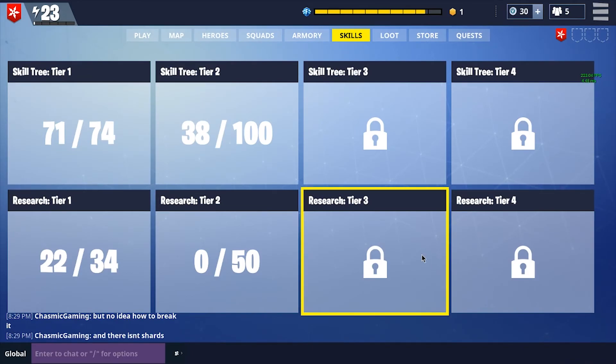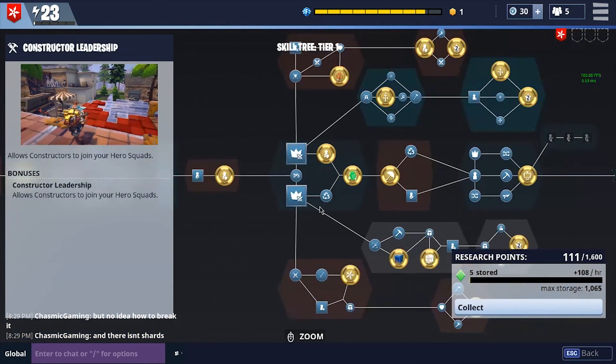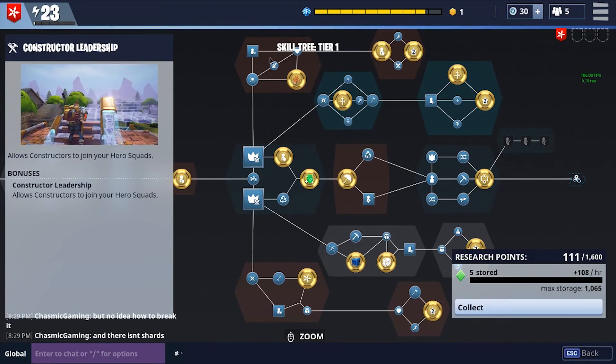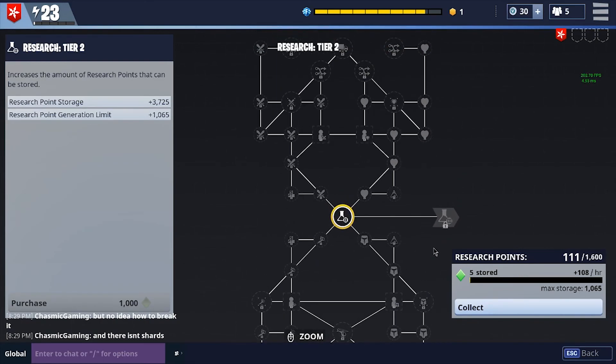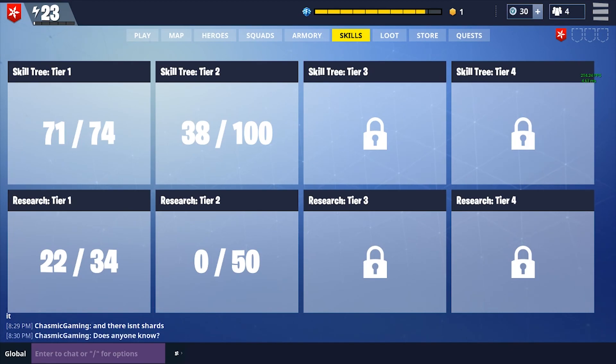So that's the basics on the skill trees, guys. If you have any questions, please let me know — it is pretty simple. It looks daunting in the beginning, but just pick the hero that you want to focus on and go down that tree first, then fill out the rest. You're going to end up getting the majority of them as you level anyway, so there's no rush and you won't feel like you missed anything. With the research points, just pick what you need at the time. Hopefully this helped you out — if you have other questions or videos you want, let me know. I appreciate everybody stopping by, and I hope you guys have a good one. See ya.